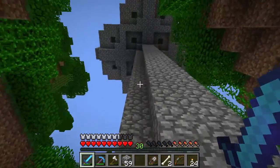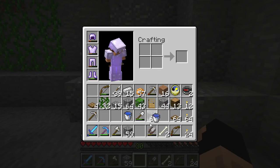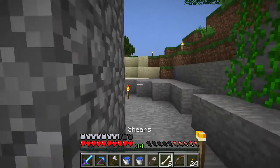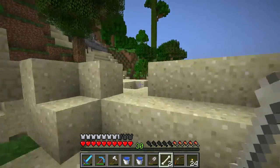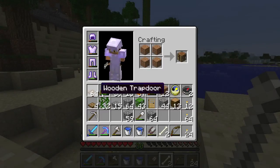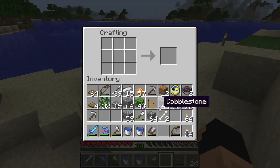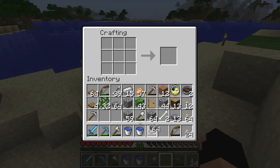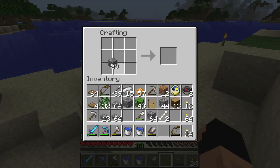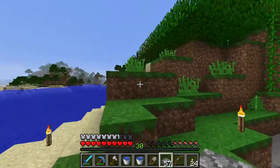Our final steps are getting back up to the top, filling it with water, and creating some half slabs. Before we go back, let's create ourselves some half slabs. I also made a few more wooden trapdoors — I'll admit I made way too many, but that's alright. I'll see you guys up at the top because there are a few things I want to mention before we call the mob spawner finished.